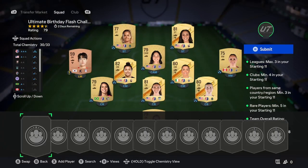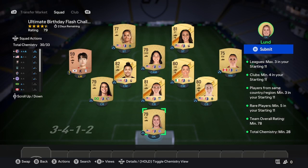That's your first step — add them to the team. Make sure that they get chemistry as well, that is very, very important. You will need 28 chemistry. So maybe when I suggested buying Karl, maybe don't, because she probably won't fit.